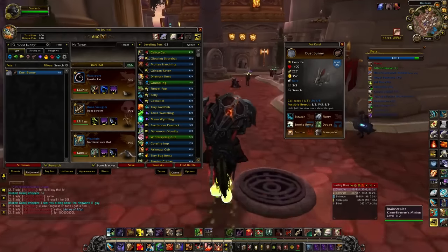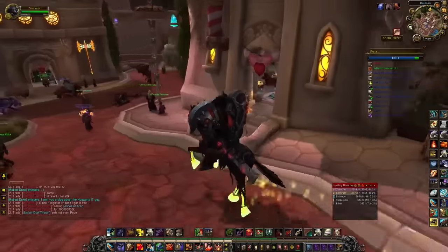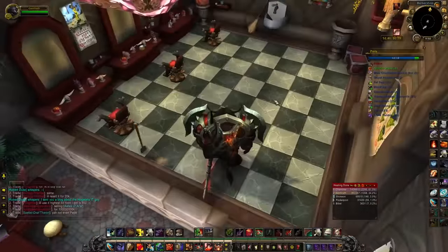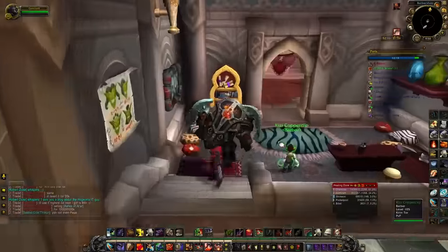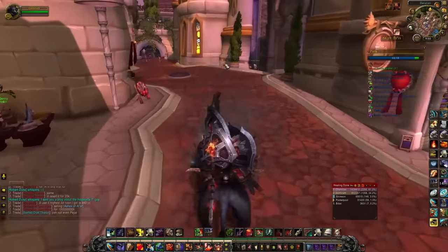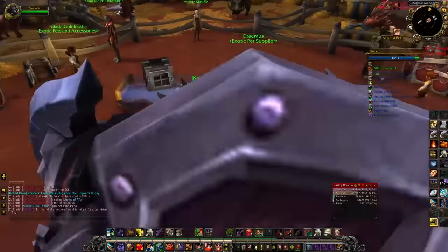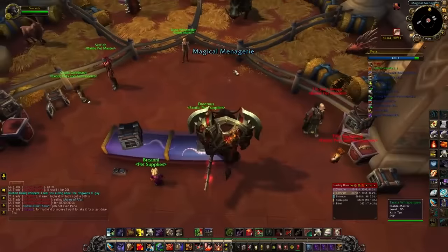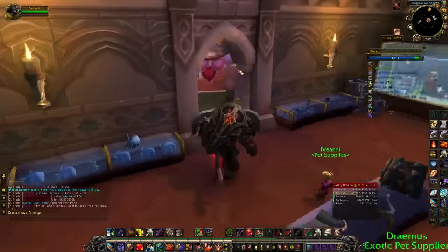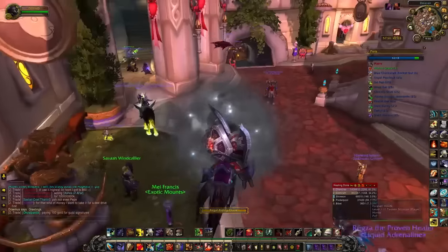He's just a gray bunny and he looks a little dusty. The way you get him is on occasion you can walk into the barber shop and dismount, and there will be a rug. You right-click on the rug. I actually accidentally clicked on one doing a quest and it spawned all the dust bunnies, so that's how you get the bunny.